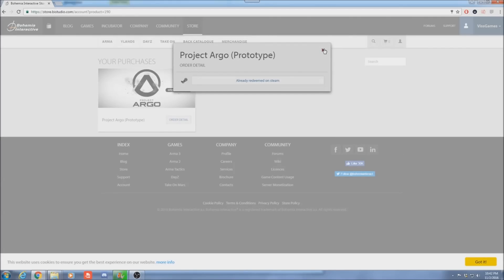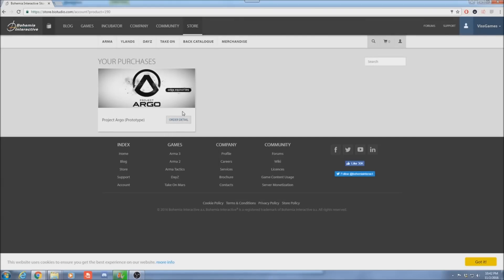It should bring you to about this screen right here and you're gonna be able to click this right here. It's going to put the game into your Steam library. After that, go into your Steam library, download the game, and then you're in — you're into Project Argo.